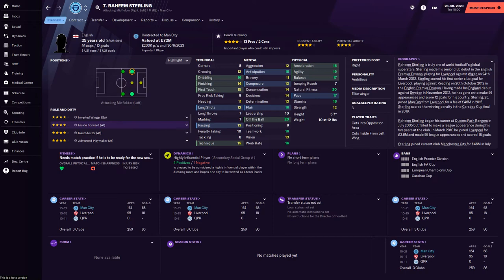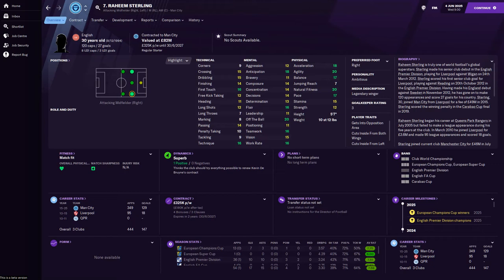It looks like Raheem Sterling, after five years, has gone on to be a legendary winger at Man City — just like I said he would be. He was on the left wing before and he's now on the right wing, just like I noted when he was at QPR. His dribbling has dropped down a little to 15, but his finishing has improved to 14, first touch and technique still at 16, off the ball 20, natural fitness, agility 20, pace at 17, and acceleration at 18.